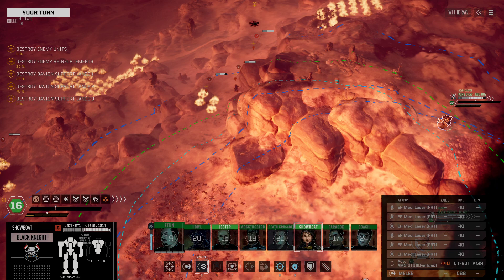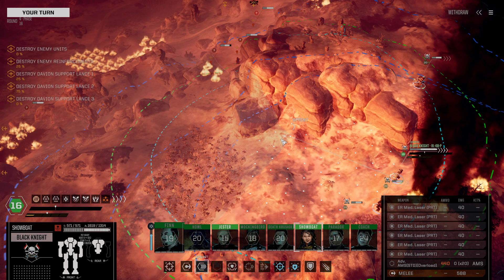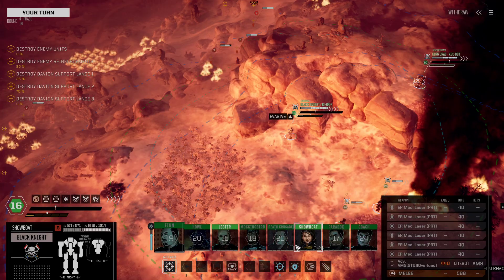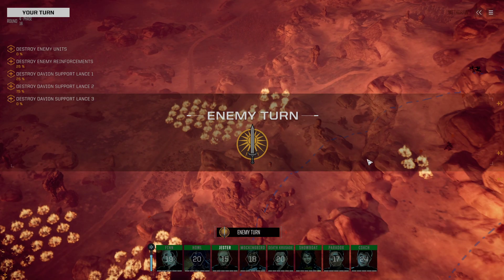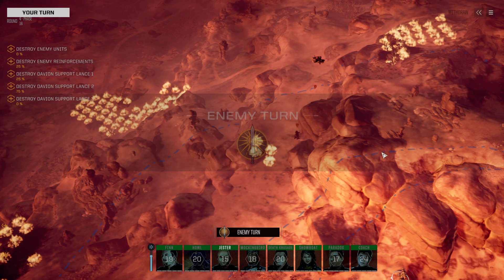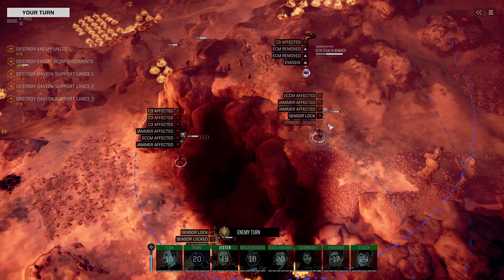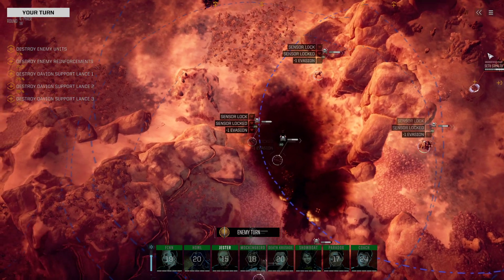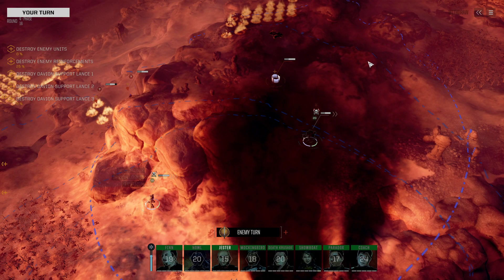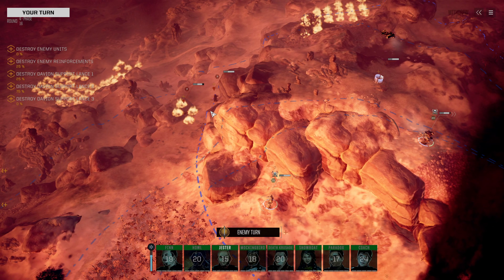Let me continue going. The Stalker doesn't actually have any real capability of getting through our defenses — at the end of the day, the Stalker just kind of lacks the throw weight that it would need for that. Black Knight — not going to get too far forward, but definitely going to be a little bit aggressive with it. Probably shouldn't be too aggressive, because if it starts drawing too much fire, by the time we get to the enemy I can't utilize it for the role I want.